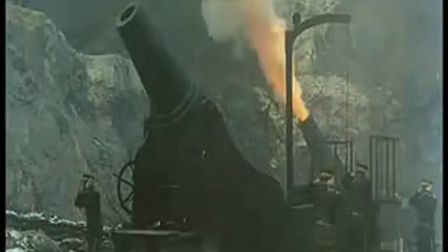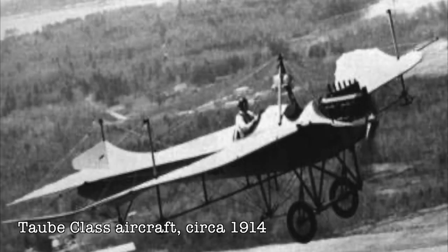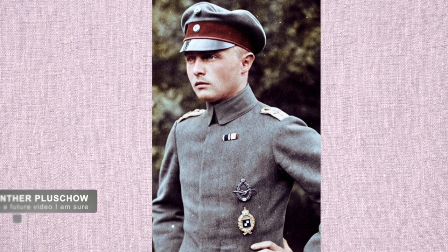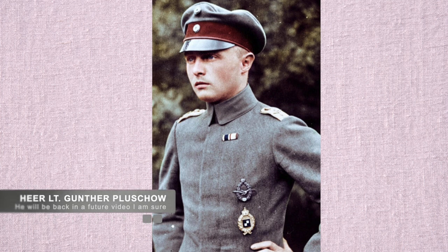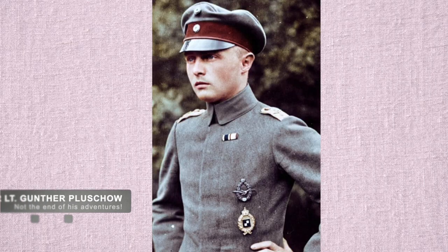The Japanese also approached the city via land and slowly moved their trenches forward, using very large 11-inch howitzers from their infantry positions. The bombardment was constant. Unfortunately for the Germans, they ran out of ammunition too soon for their heavy artillery and knew that their defense was collapsing. During this time, the single Taube-class aircraft the Germans had, flown by Lieutenant Gunther Pluschow, was often used for reconnaissance and he made several attacks on the blockading squadron. He shot down a Japanese Farman MF-7 aircraft with his pistol, which would be the first aerial victory in aviation history.